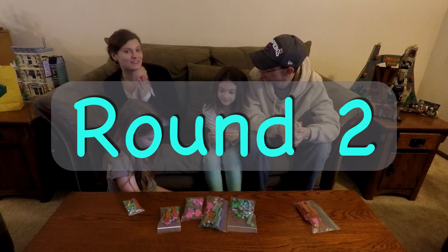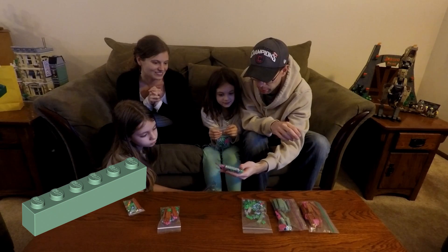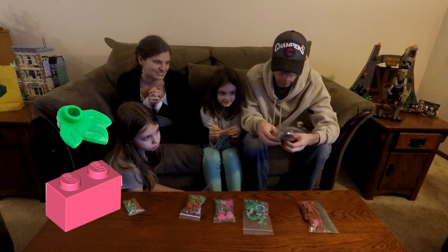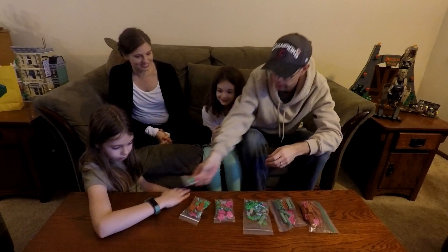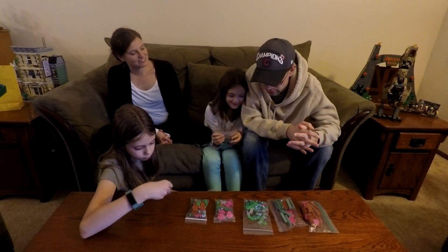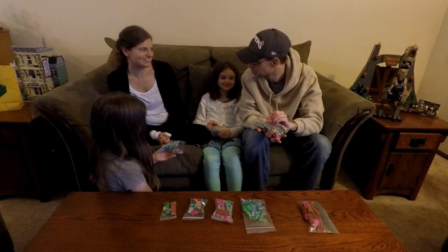So next we have round two — we are in reverse order, so Colin's going to start us off for round two. Some sand green bricks in here, a couple of sand greens. I really don't want more heart plates — I had a lot of those already. Some coral bricks in there with the foliage. Sand green one-by-six bricks. I've only got one more pick after this. When in doubt — bricks.